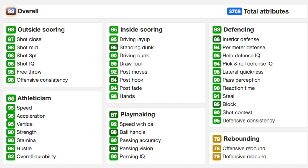His defense is really, really good: 95 lateral quickness, 85 block, 94 perimeter defense, 88 interior defense, and 91 steal. He also comes with a 78 offensive rebound and 79 defensive rebound. This card stands at 6'7", which is a great height for the shooting guard position.